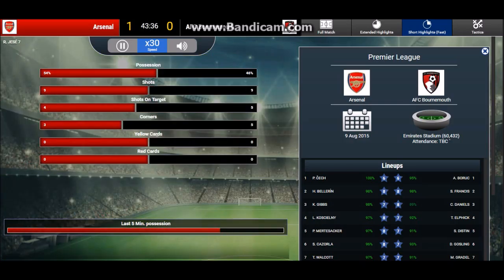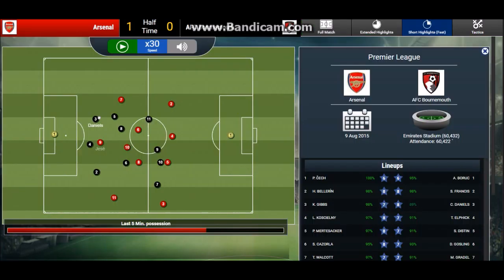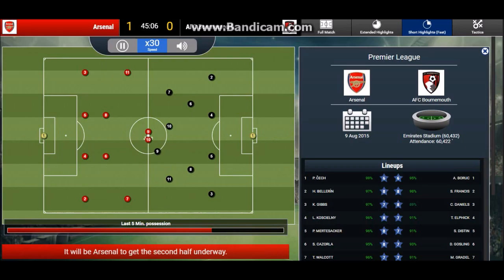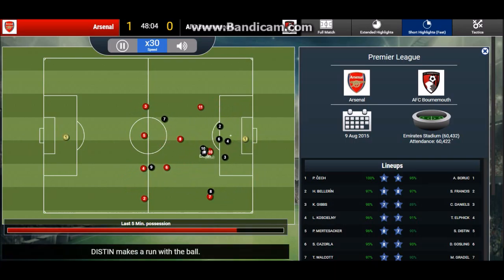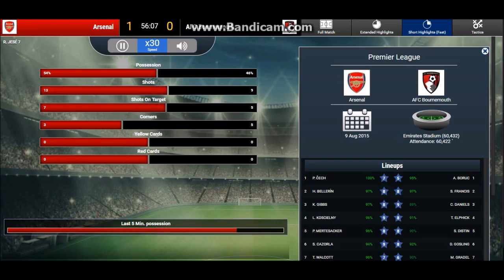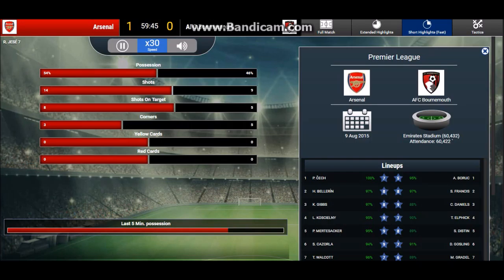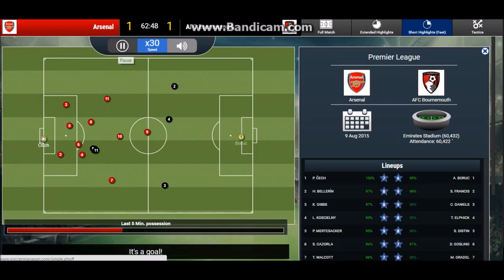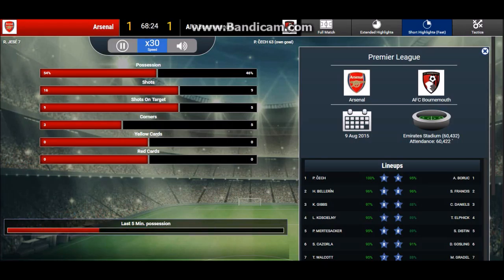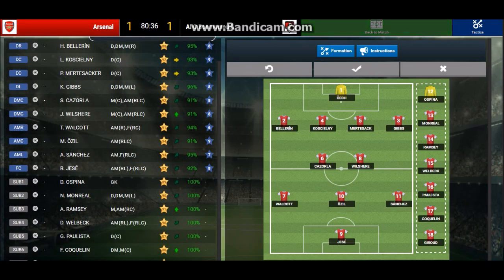Great save by Peter Cech right there, saving three great shots. Now a great chance for Arsenal — and it's a goal! Jesse Rodriguez, in his first match for Arsenal, puts us up 1-0. That's what I wanted — an impact player. Olivier Giroud was not doing it; Jesse is doing it well. On the other side, Bournemouth attack but Peter Cech makes great saves blocking multiple shots. Arsenal has a chance to make it 2-0 but the Bournemouth goalkeeper makes a great save. We go into halftime at 1-0.